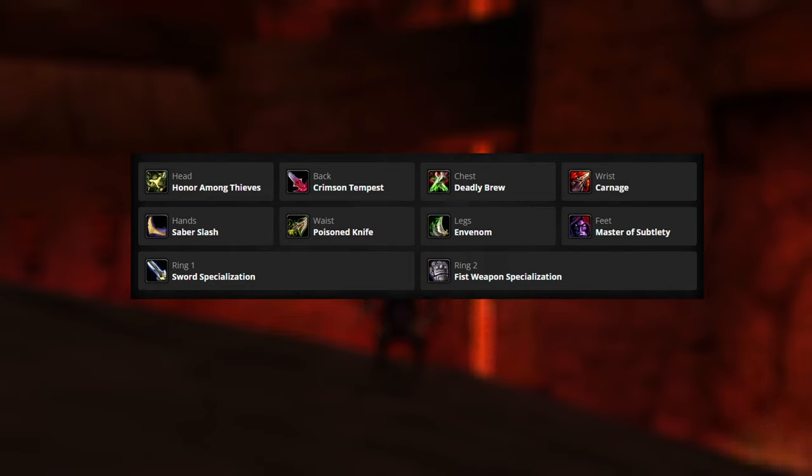For the rings, you will want to match these with your weapons. For example, if you're using a sword and a fist weapon, you will want one ring to be Sword Specialization and one ring to be Fist Weapon Specialization. Remember, the ring runes do not stack with racials. So if you're human, or if you have two of the same weapon, you can actually switch one of these rings out to Nature Specialization, which helps increase your poison damage. All the other runes remain the same from the previous build.